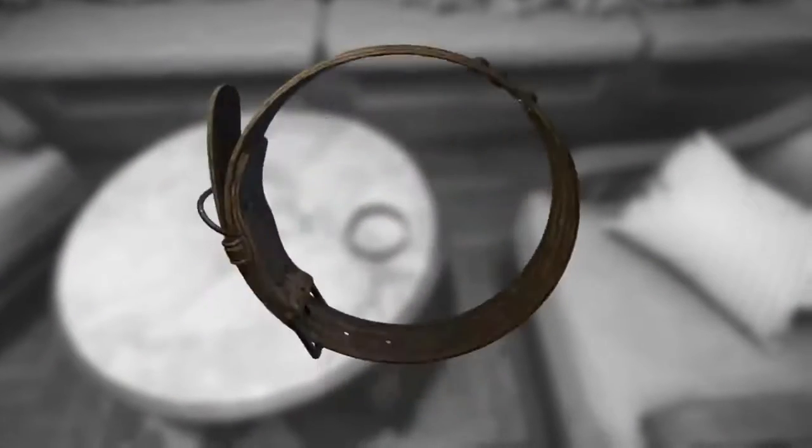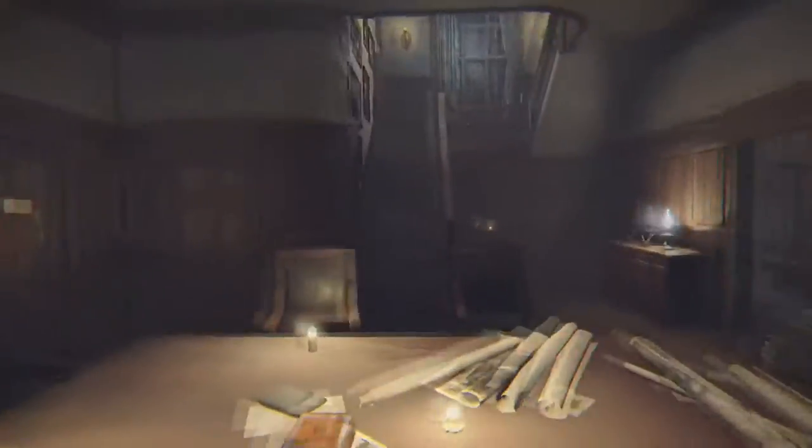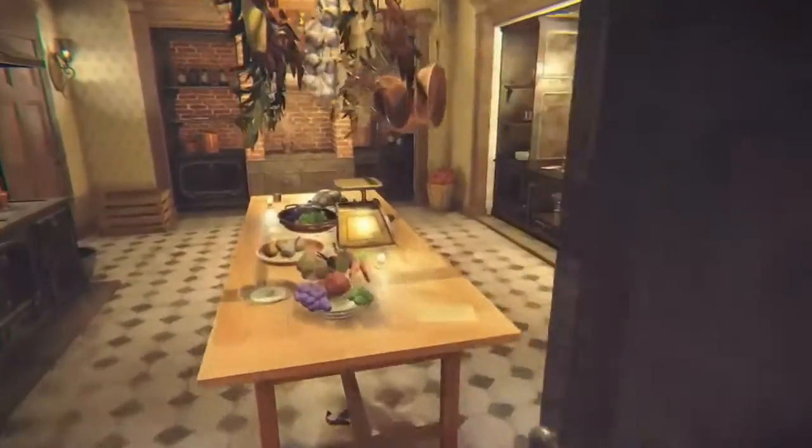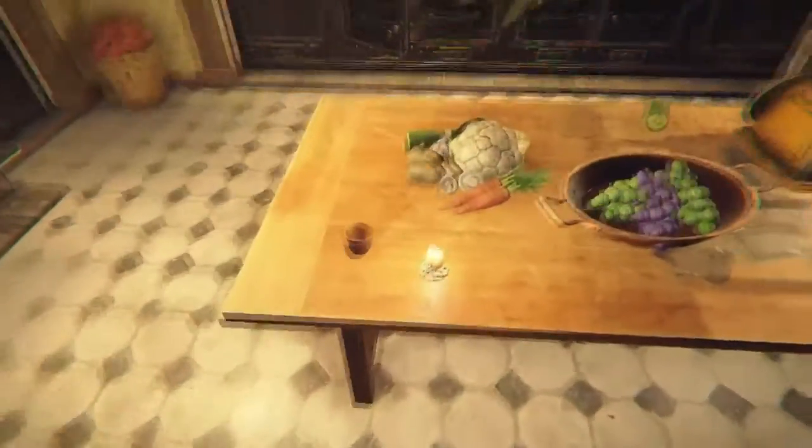Oh, what's this? I'm gonna take a look at this — it's like a wristwatch thing or a dog tag, some sort of thing like that. It looks like a dog tag mostly. Let me know what you guys think down in the comments. There's nothing on this table I can use. Oh, there's a kitchen — there's some grapes and stuff.